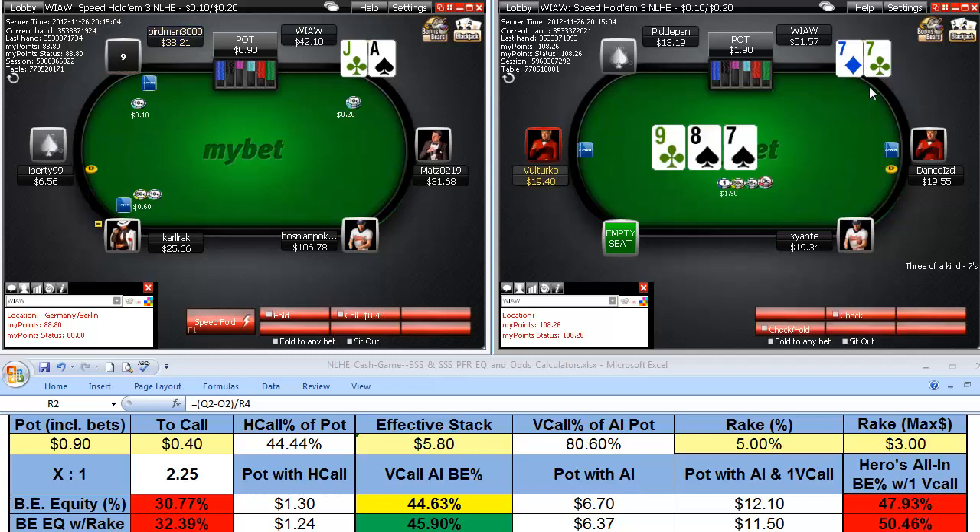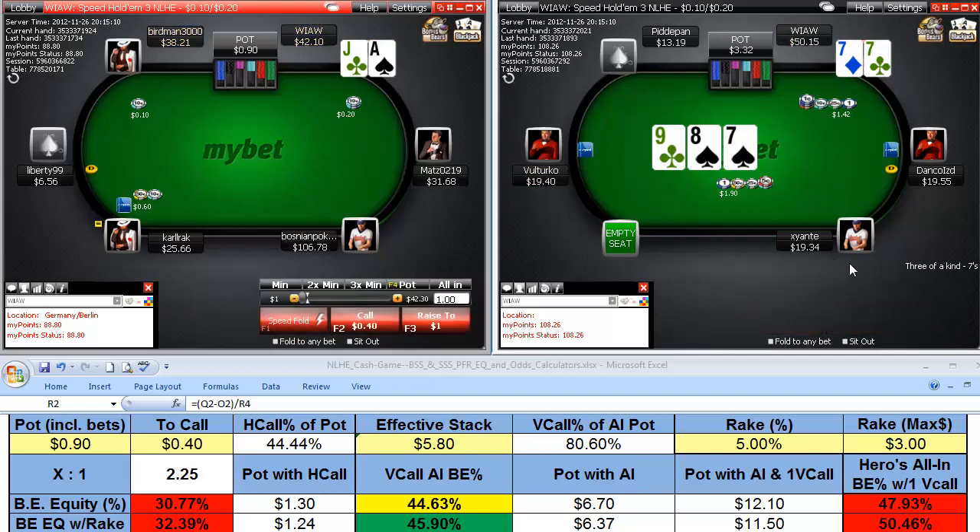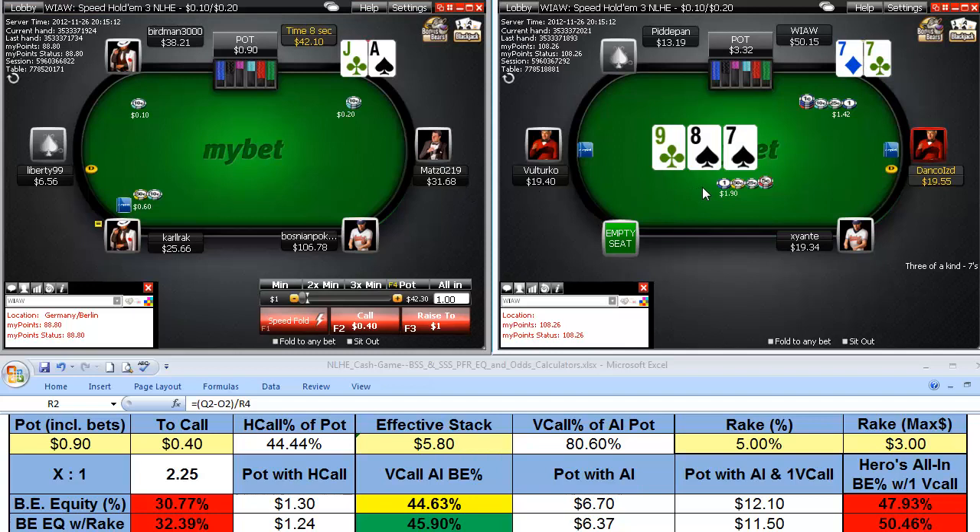We flop a set, but it is a dangerous board — two suited, highly connected. We don't want to be fooling around with bottom set here. Bet into it, hope for a check-call, and then maybe another seven or eight.